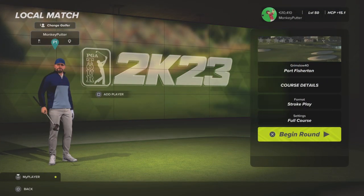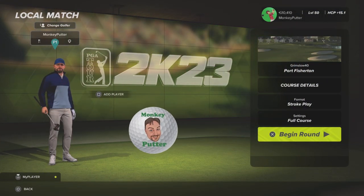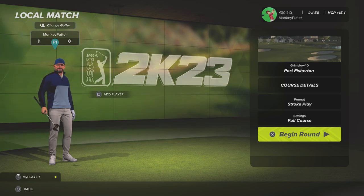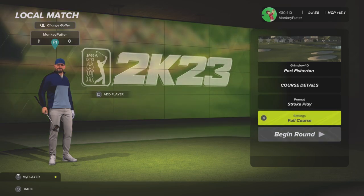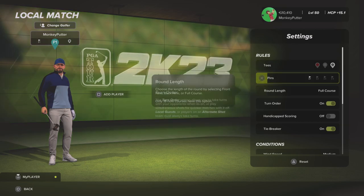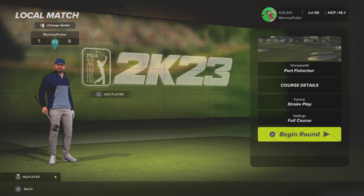Hi guys, welcome back to my YouTube channel. This is Monkey Putter with another course review from PGA Tour 2K23. The course I'm going to be playing today is called Port Fisherton, designed by Grimslow 40. I've gone for the black tee at 7,317 yards. Let's head off to that first tee and get this round underway.